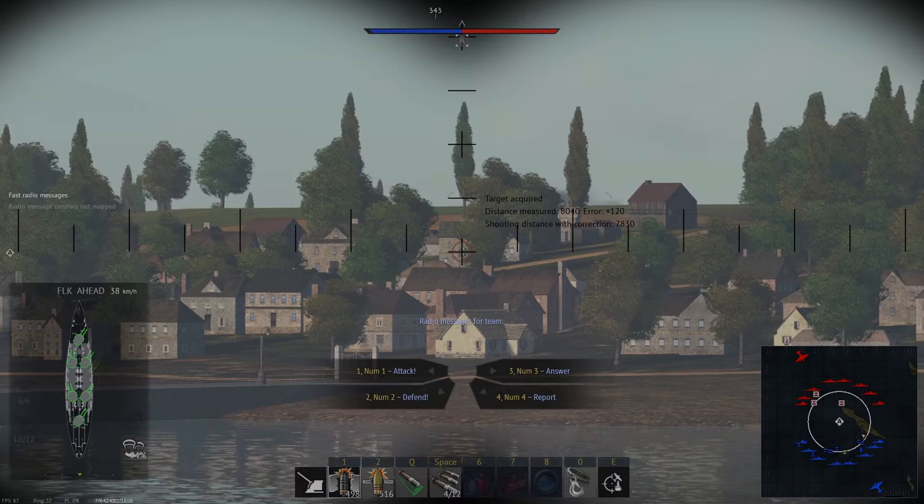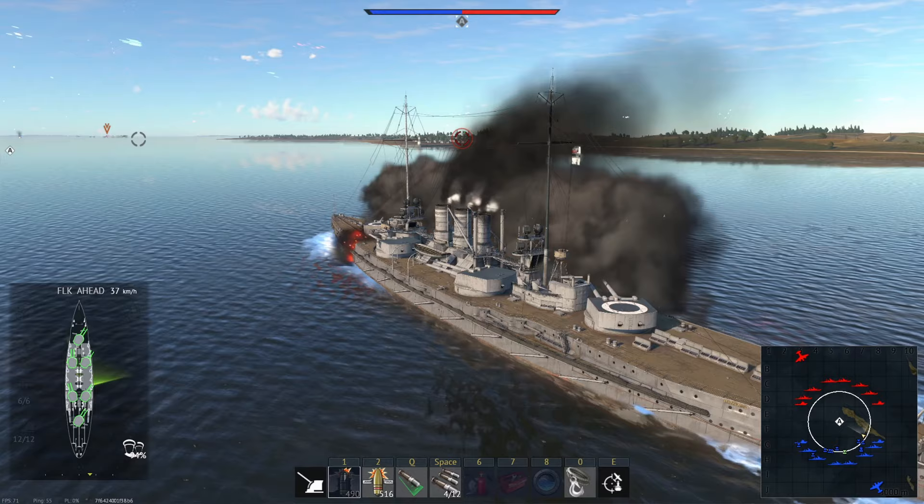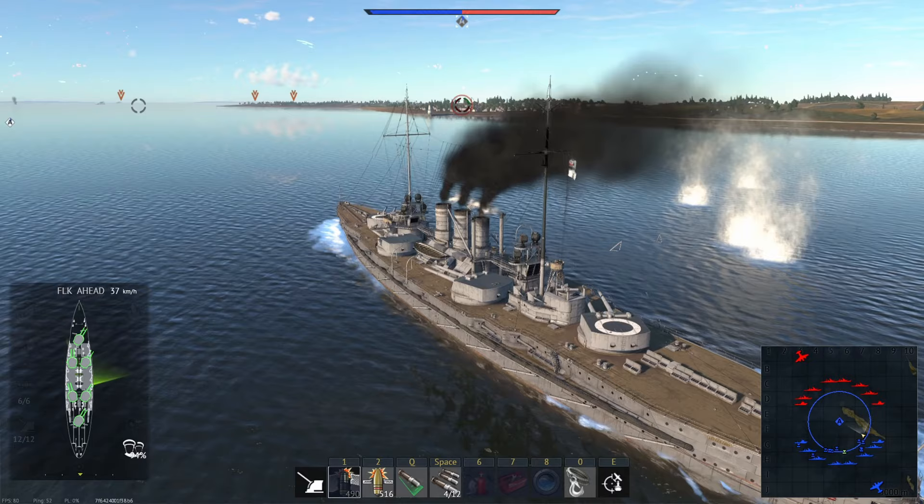The Helgoland is Germany's top dreadnought in Update 2.1, New Power. It's a strong ship with a highly effective turtleback armor scheme and a hexagonal turret layout. So, how does it fare in War Thunder?